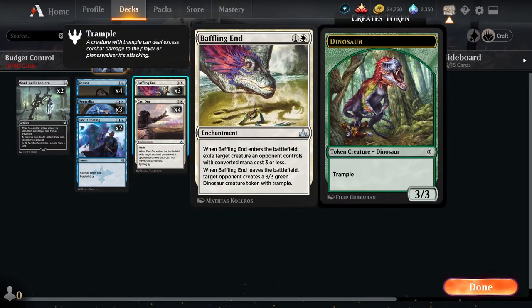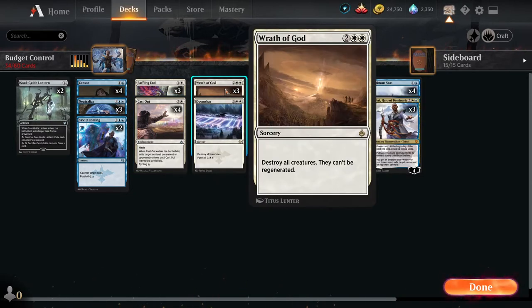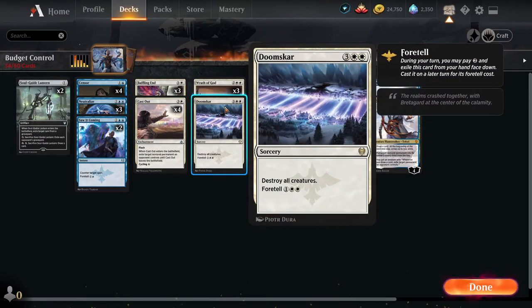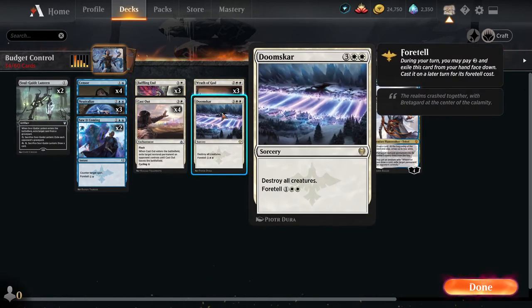You'll be using Censure, Neutralize, and Saw It Coming in copies of 4, 3, and 2 respectively. Saw It Coming is great in the early game because you can foretell it and save it for later. Neutralize and Censure have the advantage of being cycled if you don't need a counterspell at that moment, or if your opponent already has an empty hand. Use Baffling End and Cast Out for your spot removal. Baffling End is for creatures; Cast Out is mostly for bigger stuff — enchantments, Planeswalkers, or artifacts. The advantage of Cast Out is it has Flash, so you can flash it in at the end of an opponent's turn, and it also cycles when you don't need it.